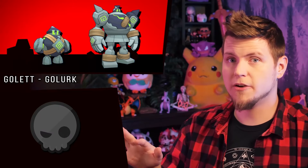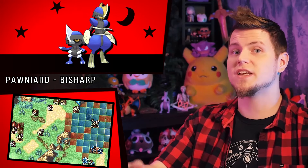The Golurk line when shiny has your classic spooky colors, since they are Ghost type. And shiny Pawniard and Bisharp swap red for blue — either due to the red-blue swap rule, or due to how red and blue are often the two colors of enemy factions in media, especially strategy games, which these guys are all about.